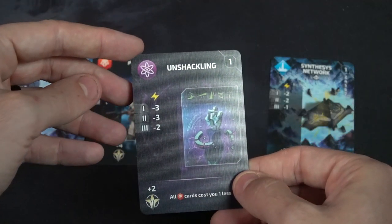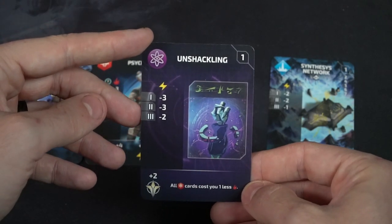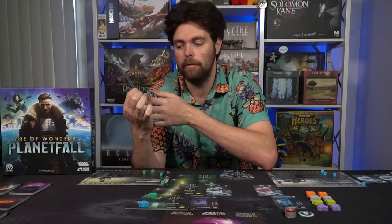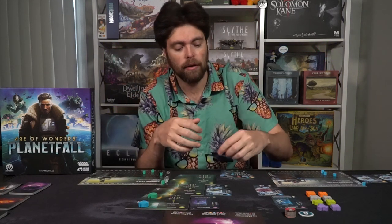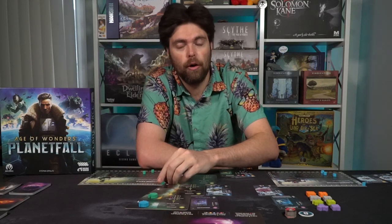The last card type is the purple technology card. This simply costs energy based on where it's located, and gives you a passive bonus throughout the game. For example, one card says all your landmark cards cost one less, and for each pair of identical landmarks you collect you gain an energy. Technology cards also give victory points. When you gain victory points, you move the marker around your game board; when you go over 50 you take a 50 marker, and over 100 you flip it to the 100 marker.